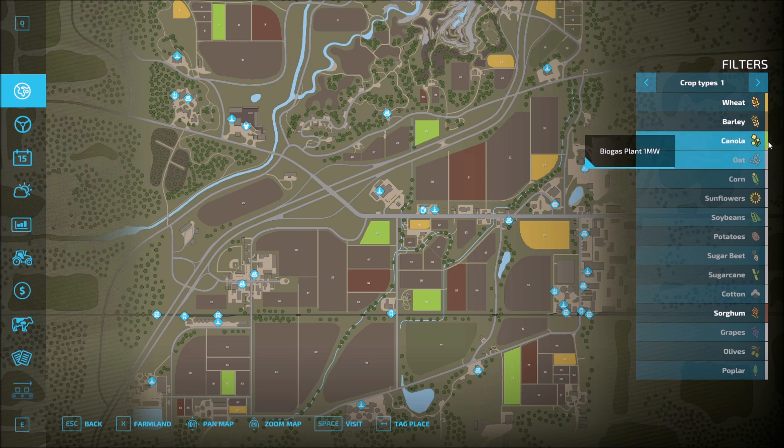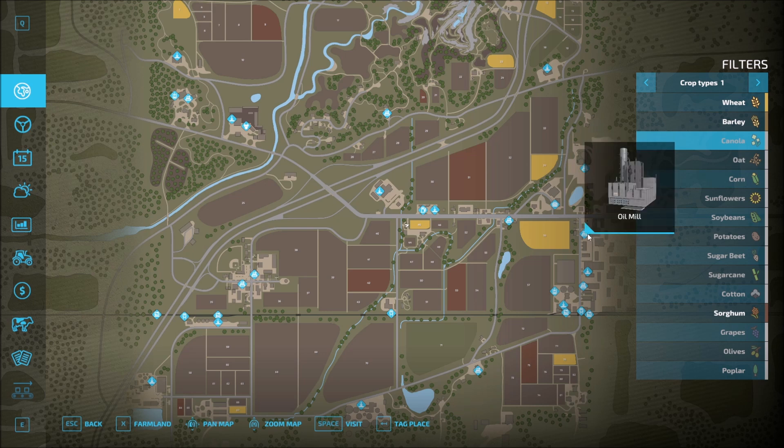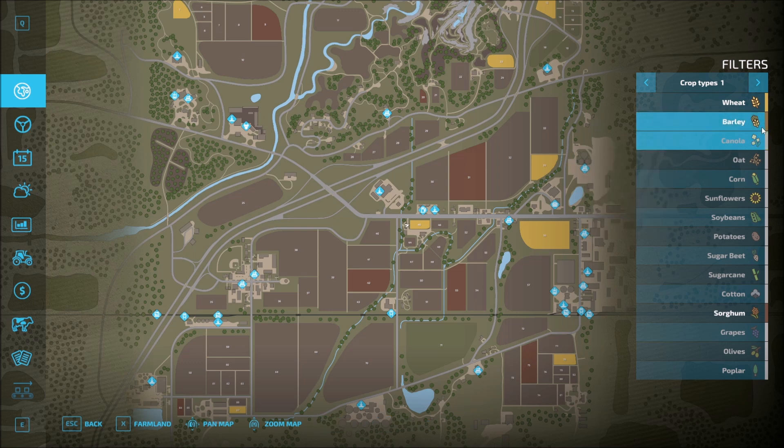Canola is more oil, which we're not dealing with right now — the oil mill would be for our canola. So that's going to leave us with wheat, barley, and sorghum. What do we have left highlighted? That is the key.